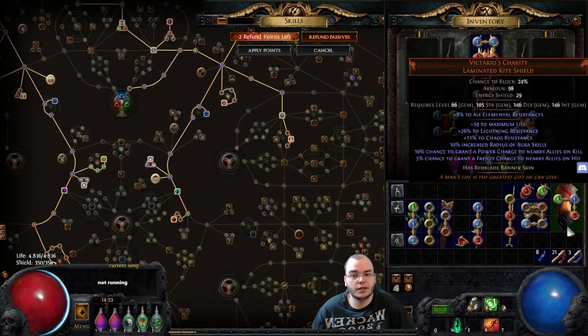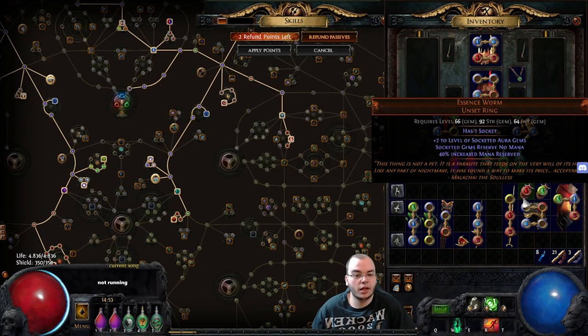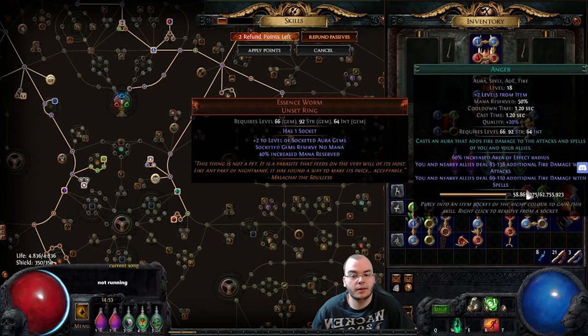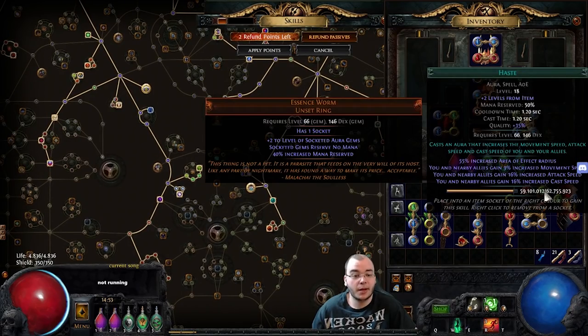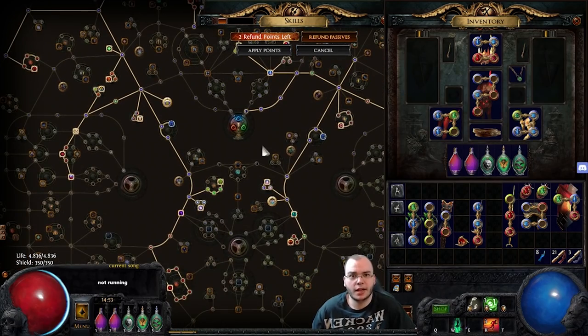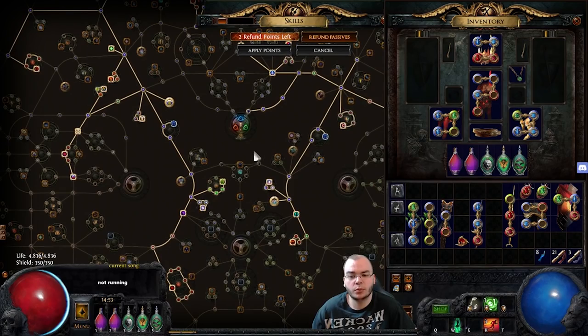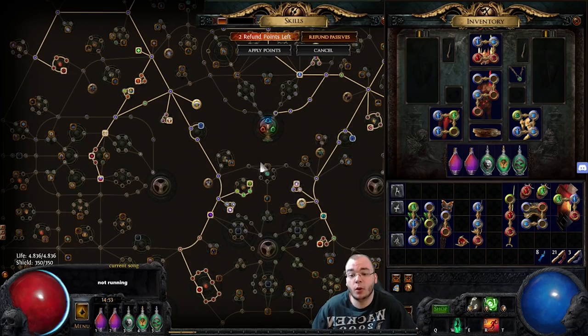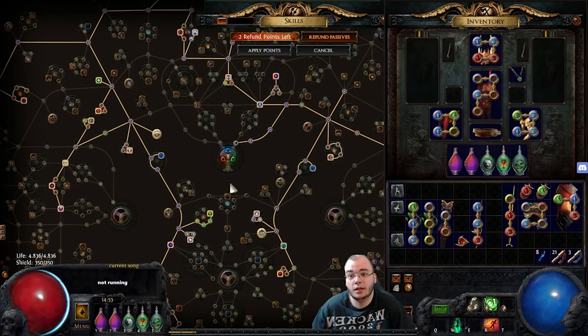At that point, you just continue leveling as SRS. You can also start using Essence Worm — two of those. They're fairly expensive, so if you can't afford two or even one, you can just run Haste. But ideally you want to run Haste in one of them and Anger in the other. Haste is what you need all that dex for, because that aura needs 146 dexterity — and as a Witch, I don't get much dex, so that's a problem, but it works pretty well. Once you switch to this setup, the build gets even more powerful.